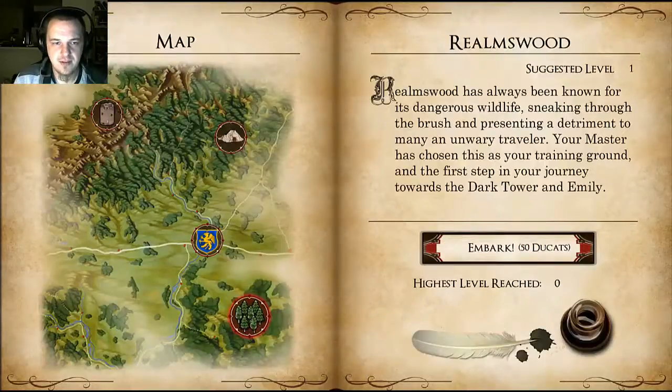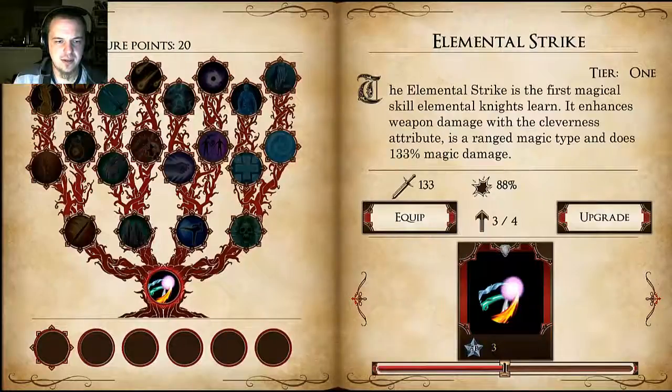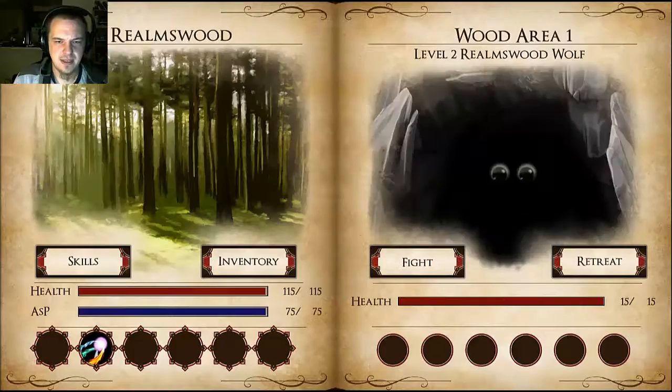Let's check out some of the dungeon — the basic dungeon combat. Every battle screen looks like this. It'll tell you the level and the creature you're fighting, and you basically set your skills up. We'll do that on the second turn, I guess. And click fight.